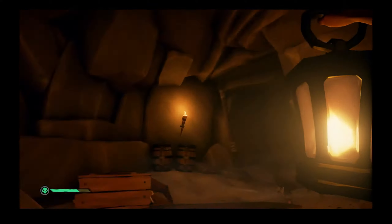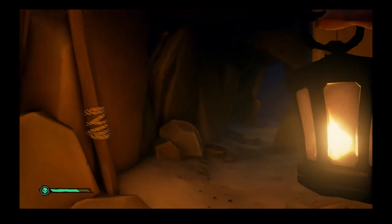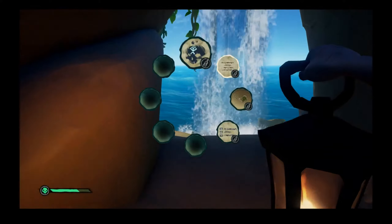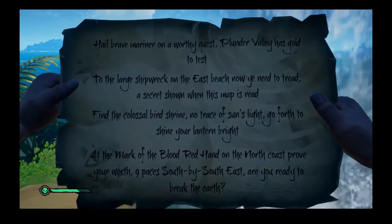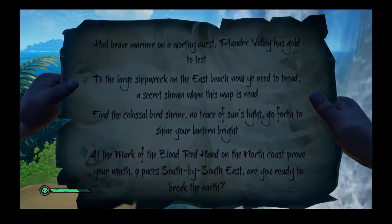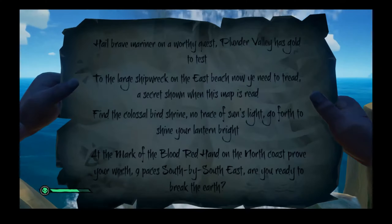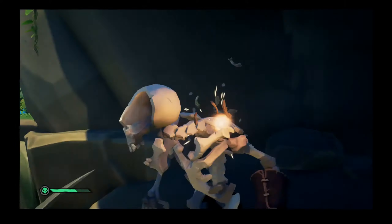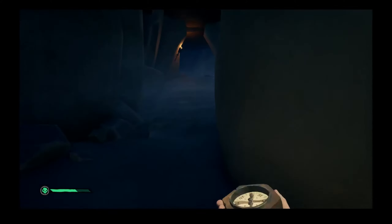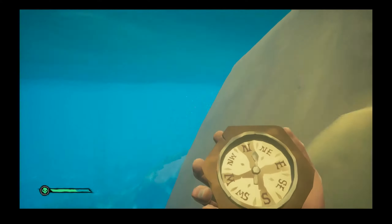There should be a bird shrine in the cave. Oh hello — is this it? Got it! I found the bird statue in the cave. It says: at the mark of the blood red hand on the north coast, prove your worth, nine paces south by southeast — are you ready to break the earth? Okay, mark of the blood red hand, north coast. North coast is the opposite direction. Blood red hand north coast — that's where we have our ship.